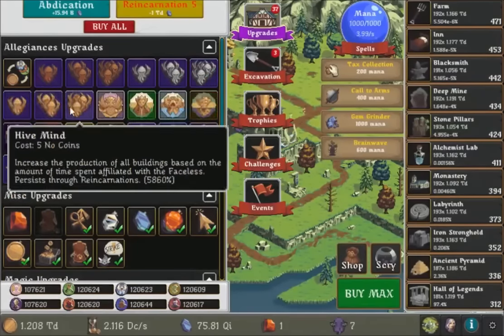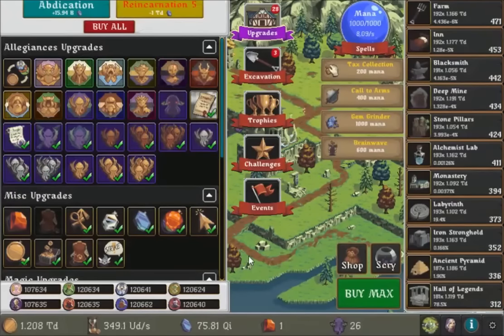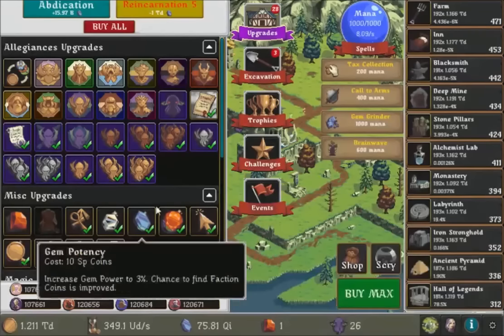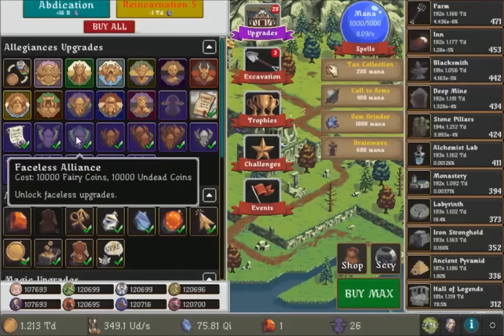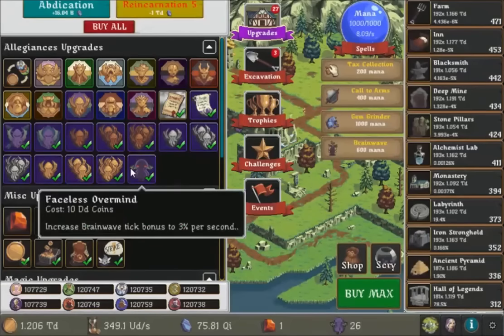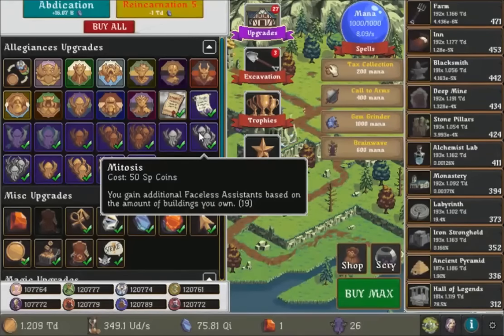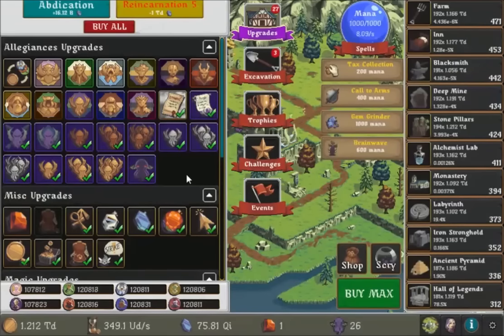I'm going to get these things and purchase these upgrades — about three sets of upgrades. I haven't got any assistance other than from mitosis. Where is it? Is there any other upgrade giving me assistance? I don't think so. This is the only thing giving me assistance — 19 assistants. 19 plus 7 is 26.